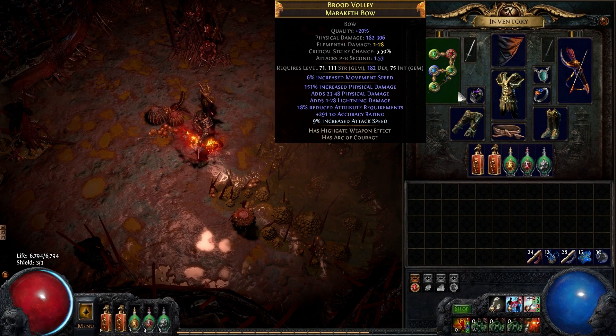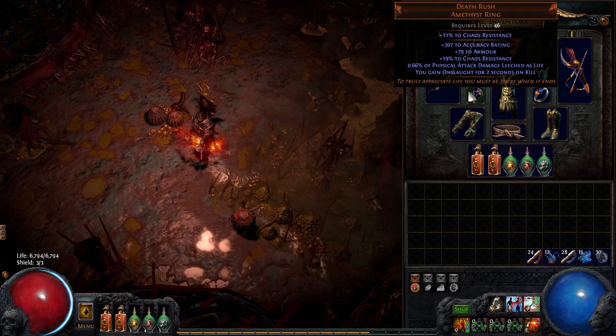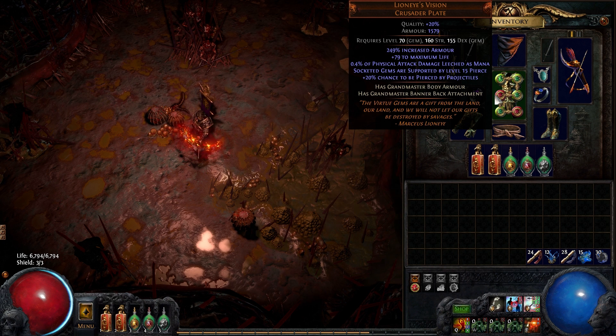Because this character can't crit, it uses one of the new Maraketh bows for an implicit movement speed bonus. The Death Rush Ring then grants it further movement and attack speed via the Onslaught buff each time it kills something. Lion Eye's Vision is important to this character, as it provides a huge amount of armour and supports its Tornado Shot skill with pierce.